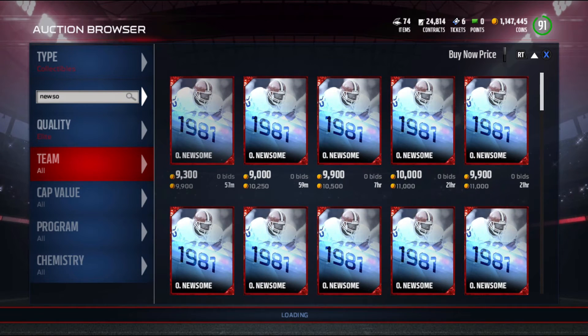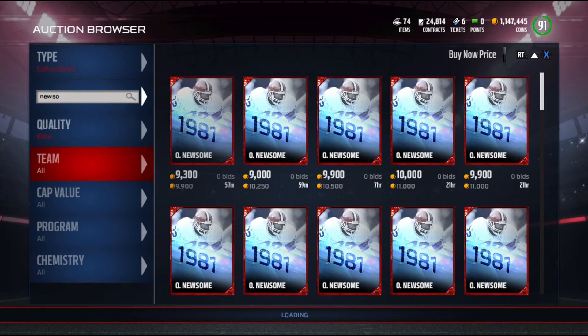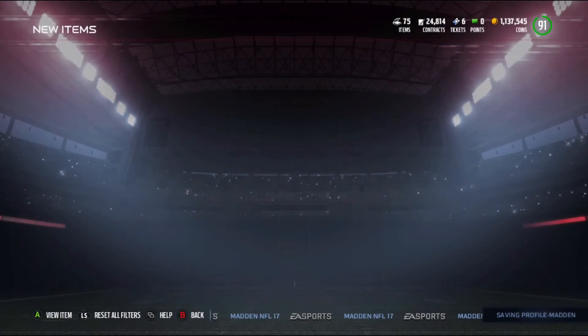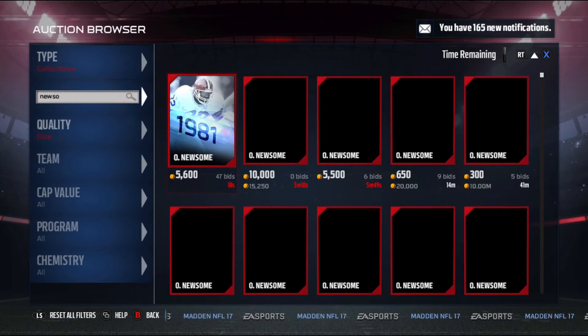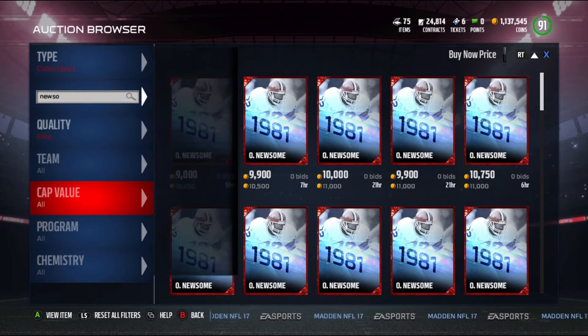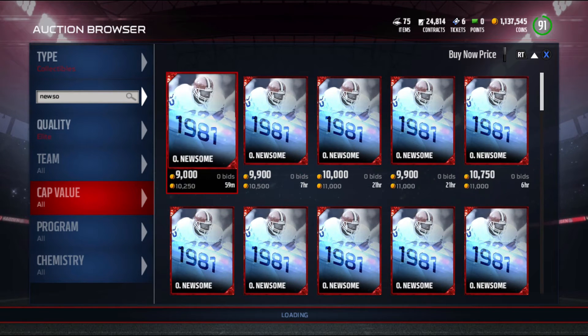This is a lot more efficient than the gold badges method too — I just thought about that. Let me know if you guys do try it and how well it works for you. I'm going to keep trying to snipe this and finish the whole Ozzie Newsome set. I'm not going to buy it for 10k though, that's a little too much. I just bought one for 9,900 which is a little overpriced, but I've been doing this a while and I'm just getting impatient.